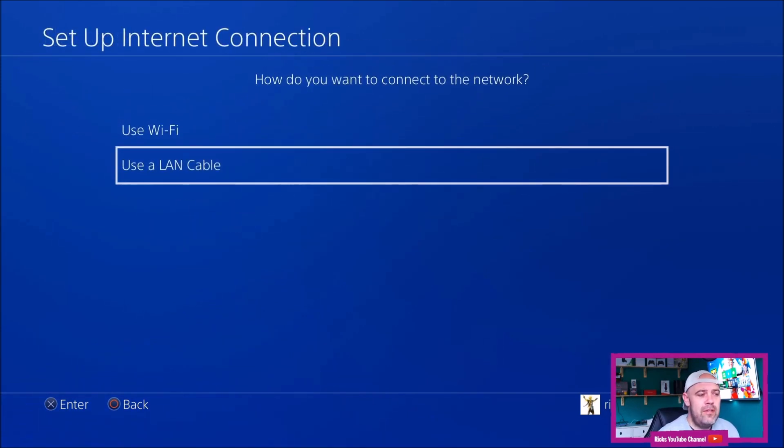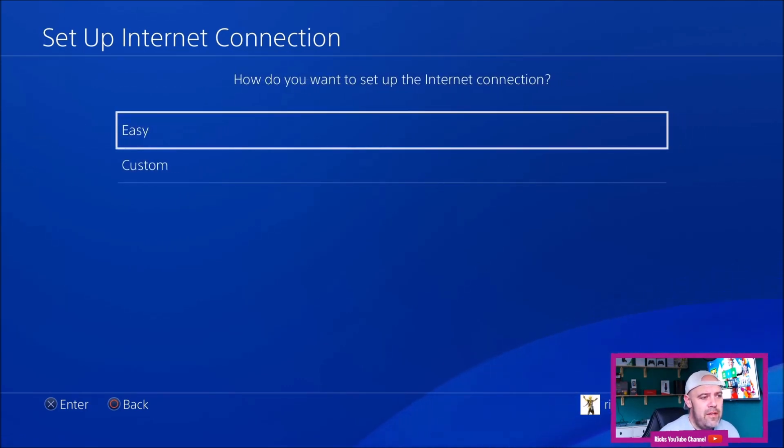I always recommend using the LAN cable instead of Wi-Fi — you just get a lot more stable internet. Then you'll go to Custom.